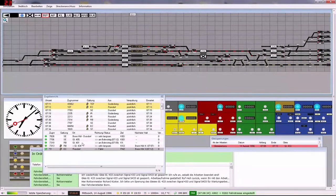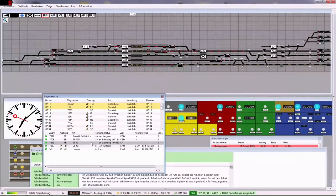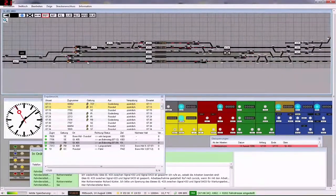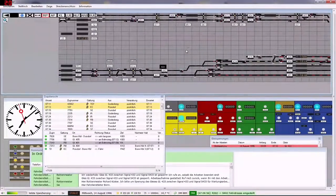Was ist mit der 73.13 hier? 73.10 am Bahnsteig, 7.09 ist Abfahrt. Der ist weg, was haben wir hier oben noch? Gar nichts.